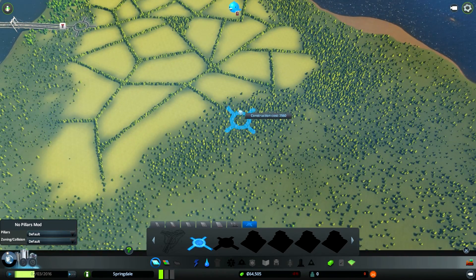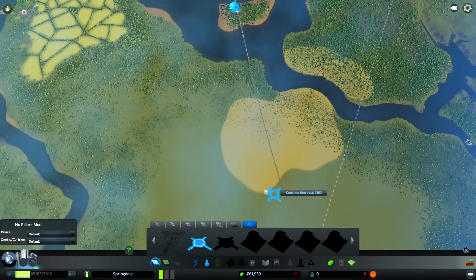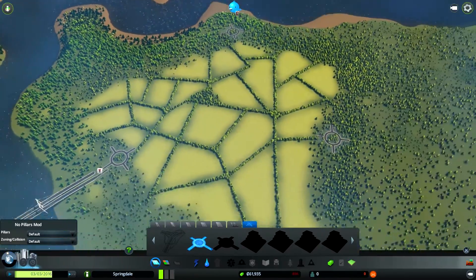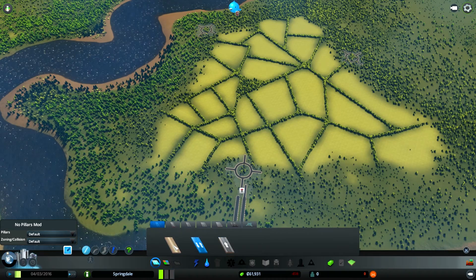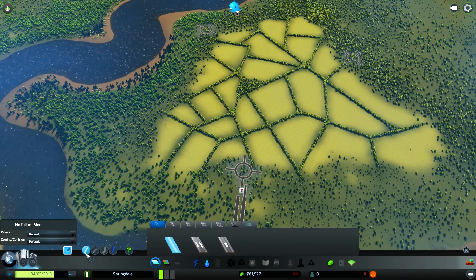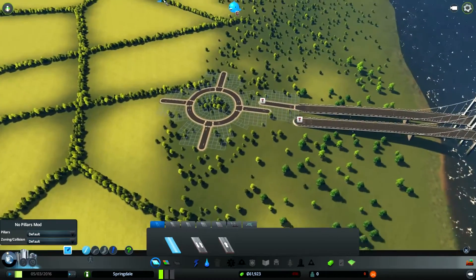I've got a few mods on — I've got the no-pillars mod, one that stops daylight changing so we've got perma-day unless I want to show night stuff. There's lots of little things in the city we can use. I'm going to start using these dirt roads to plan out a little bit of this city.